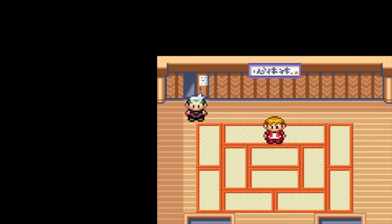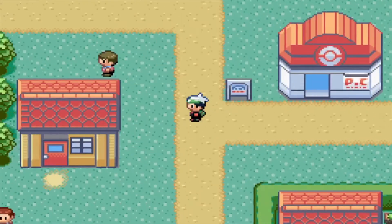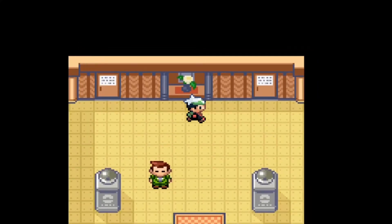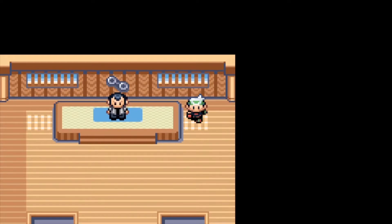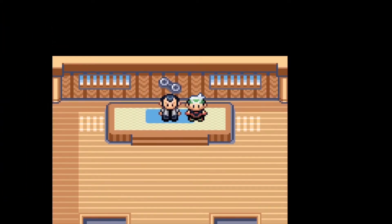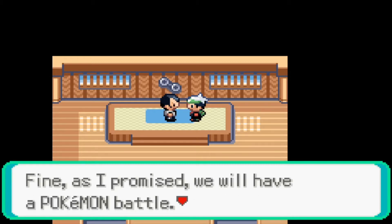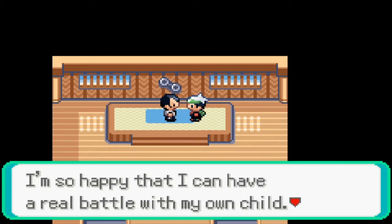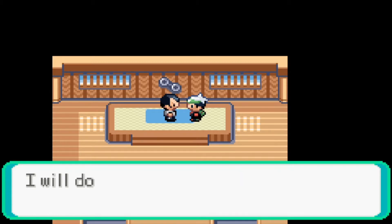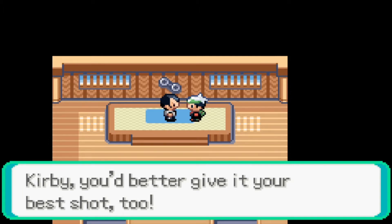Now this is our gym leader, but first I want to make sure everyone's fully ready to go. If I'm correct, the highest level Pokemon in his group is level 31 — that'd be fine. So you did get four gym badges. Fine. As I promised, we will have a Pokemon battle. Kirby, I'm so happy that I can have a real battle with my own child, but a battle is a battle — I'll do everything in my power as a gym leader to win. Kirby, you better give it your best shot too.